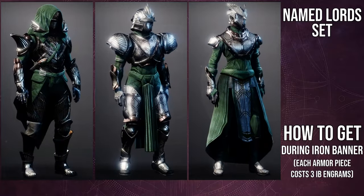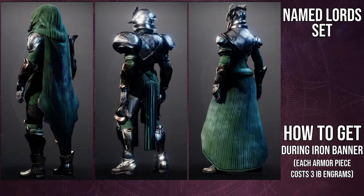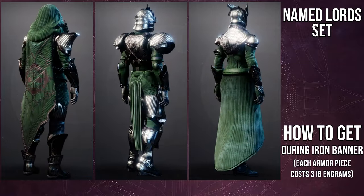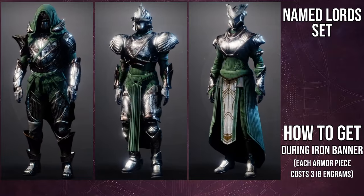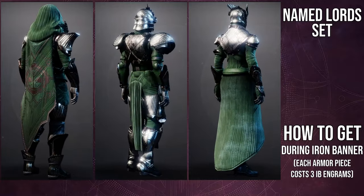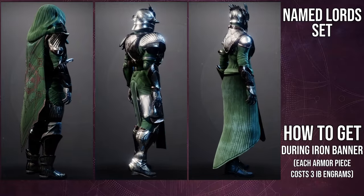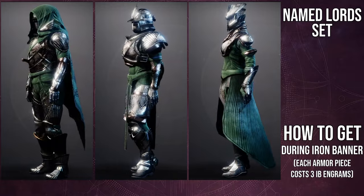For Titans, the arms are interesting and worth using; I've used the chest piece and boots a lot. For Warlocks, the chest piece is fine — it looks cool but I don't go out of my way to use it the way I do the helmet or class item. I have used the Warlock arms and they're pretty cool. Overall, this armor is so distinct that if you go half-assed with it, it's going to look half-assed.